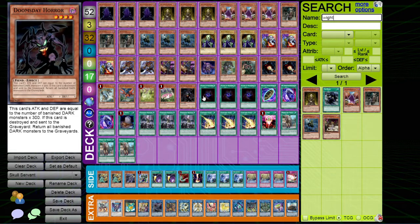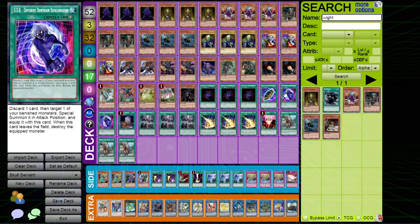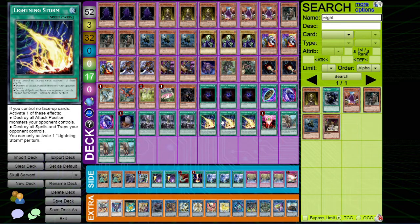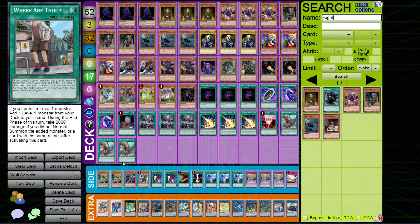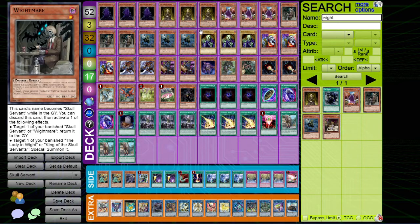That's a really good way of recurring every dark monster, though it doesn't get back your Mizukis. We've got Allure for draw power, one Burial from a Different Dimension to put guys back in the graveyard, two DDR to get banished guys back. Droplets is another way to get cards out of your hand - we want to go second with this so it's a really impactful going-second card, same with Lightning Storm. I initially had Lightning Storm on the side but moved it to main because I was siding it in every single game. One for One because we're playing lots of level ones, and Where Arf Thou searches any of the Skull Servants.